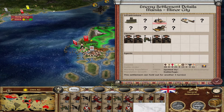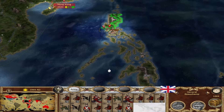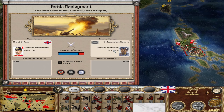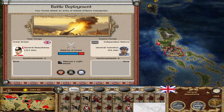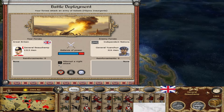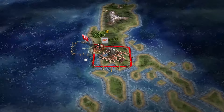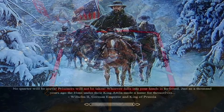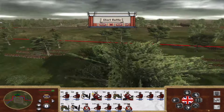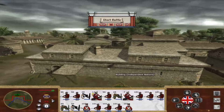They have a cannon, so it'll be a more difficult siege than most of what we've had up until now. We have General Huan Choon and General Puchamp. Let's do this. Nice jungle biome.